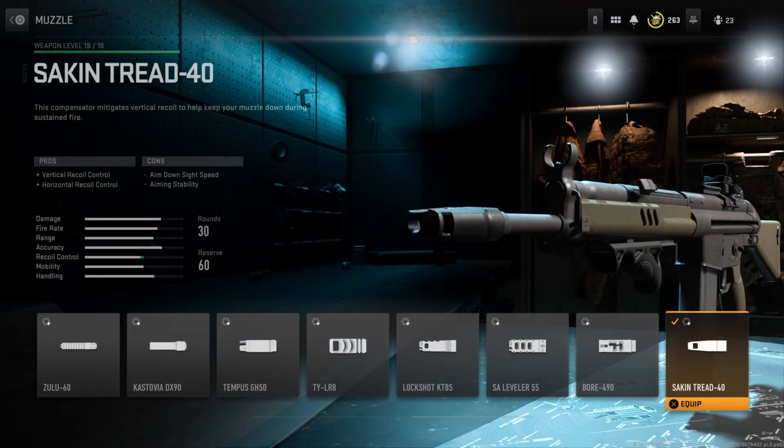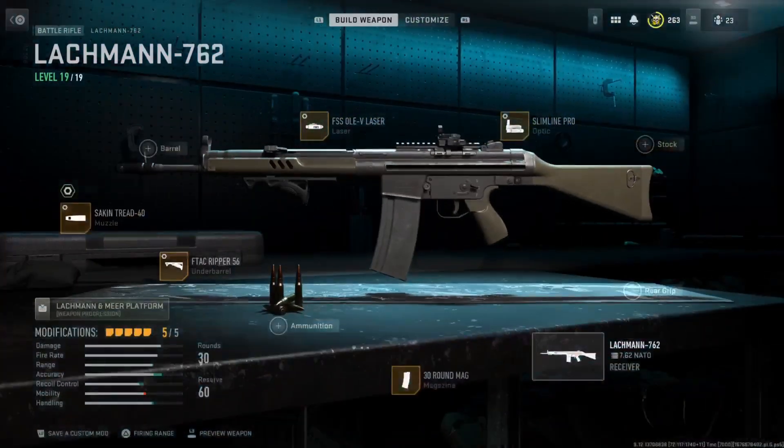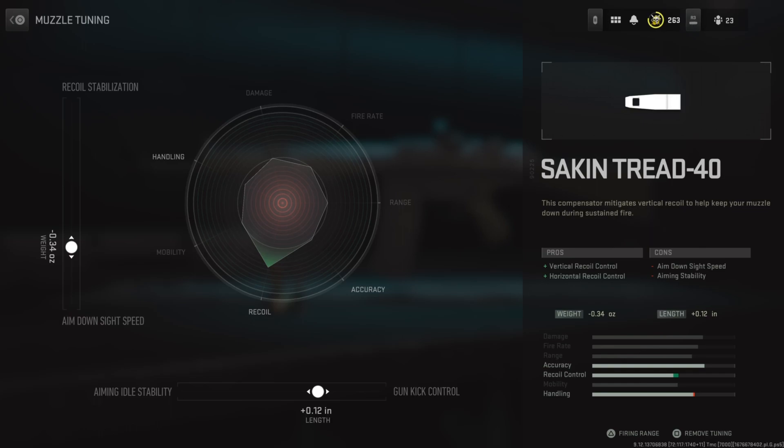Moving on to the muzzle, I'm running the Seek and Tread 40. This improves both the vertical and horizontal recoil control. Like I said, you want as much recoil control as possible. For the tuning, the left side is at negative 0.34, and the bottom side is at positive 0.12.